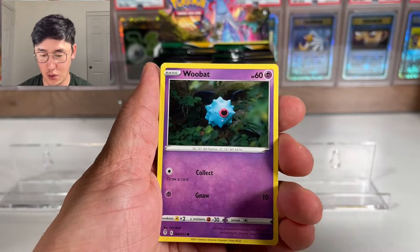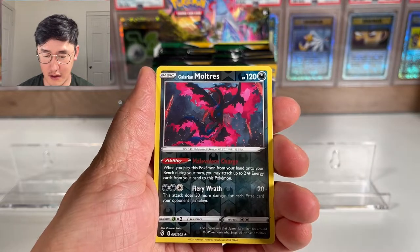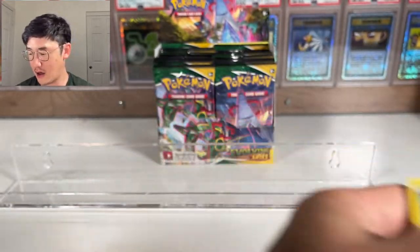From this first pack we got: Emolga, Woobat, Gligar, Feebas, Galarian Moltres as a reverse which is really nice, and then a Drampa non-holographic.